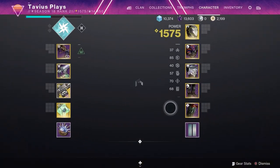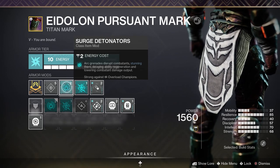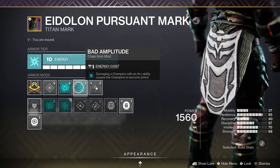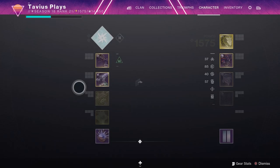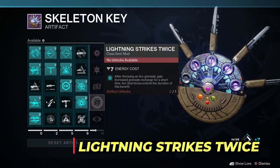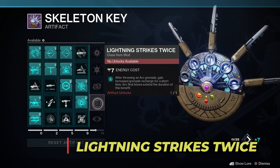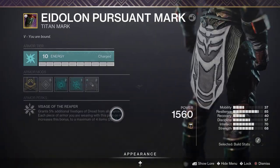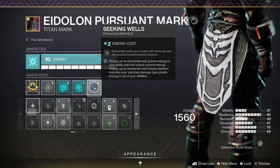For the class item, we're going with Surge Detonators to stun overload champions with our arc grenade. Then Bad Juju... actually I'm thinking of replacing it with Lightning Strike Twice, which I haven't unlocked yet but sounds really good — after throwing a grenade you gain increased grenade recharge, and arc kills extend the duration. It's gonna be great for infinite grenades. The very last mod, and I think it's a must-have, is Seeking Wells, so our arc elemental wells come to us like the Ionic Traces already do.